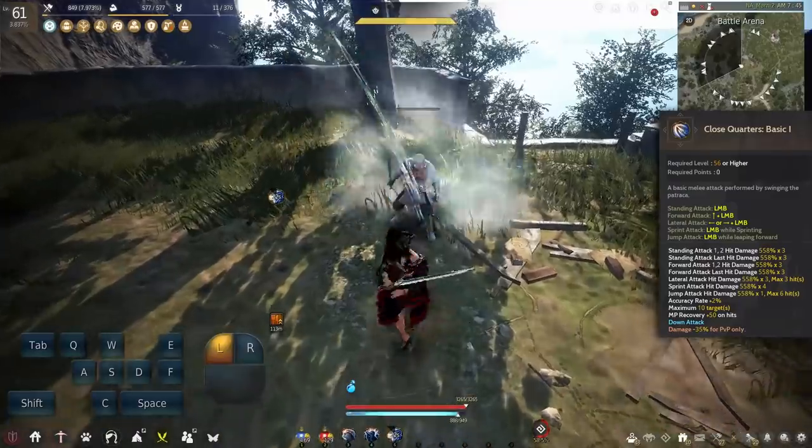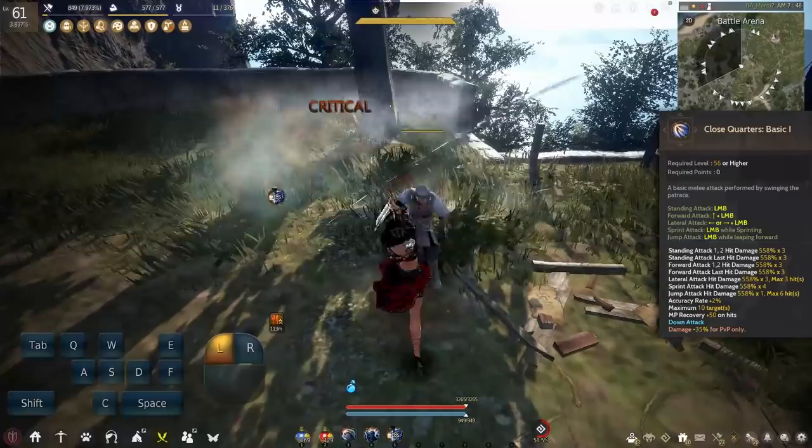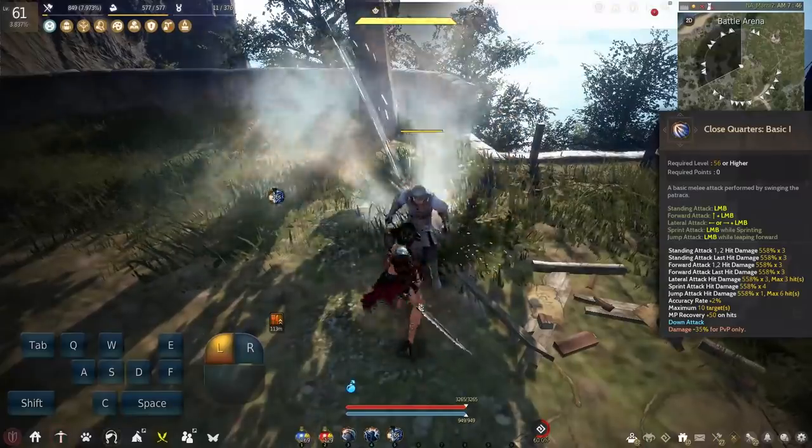Next up we have the basic attack for Awakening called Basic. Nothing too special here — some MP recovery if you need it, but nothing else really.